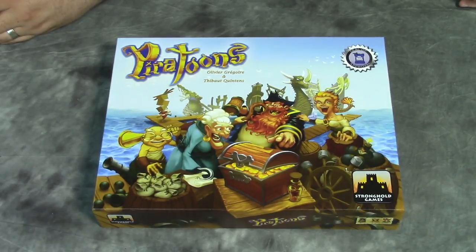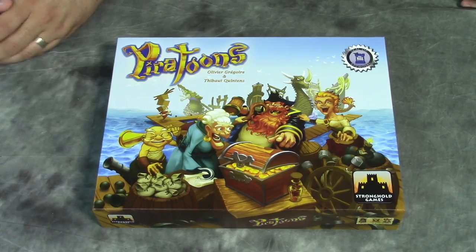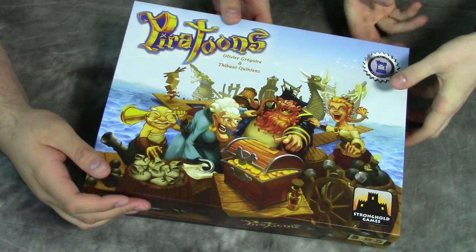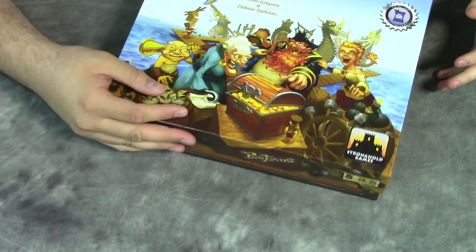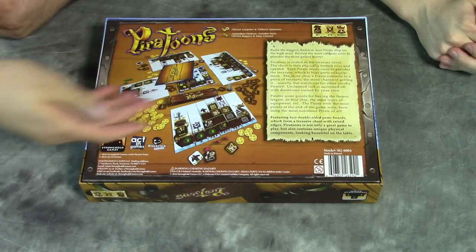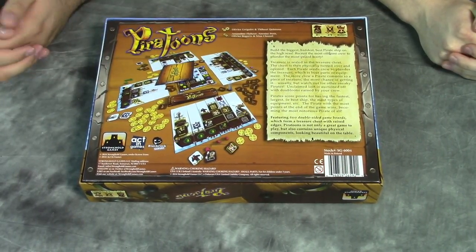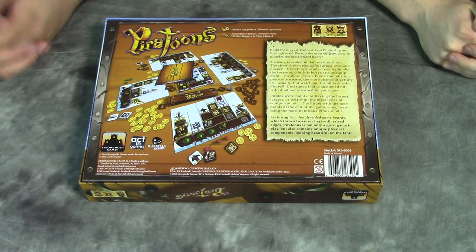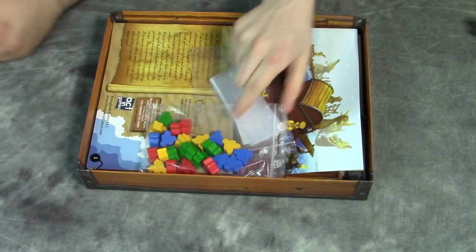Piratoons — alright, cool. Let's take a look inside the box. We cheated a little bit — we took the plastic wrap off already, so it's ready to go. I like the artwork on the box. Let's show the back off. That's the back of the box, as you can see — lots of cool stuff. There's the layout of the game; it looks like there's going to be the shipbuilding aspect from the center point there.